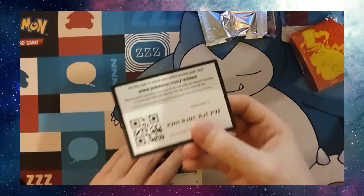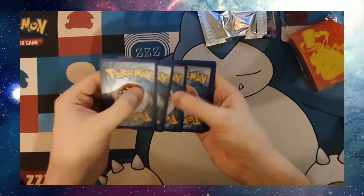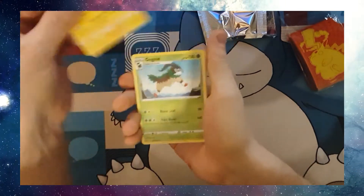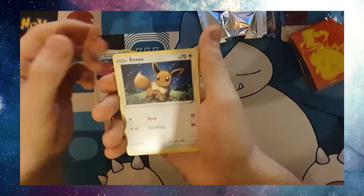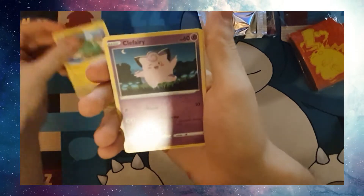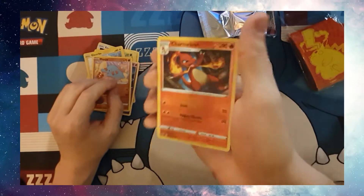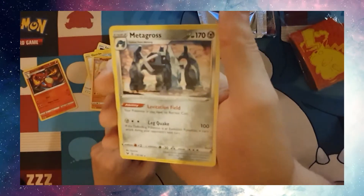Code card. Energy is a Grass. We've got Galvantula again, Go Goat, Winden Stadium, Eevee, Seedot, Electrike, Clefairy — another classic — Fanfie, Reverse Holo Charmeleon, and Metagross.